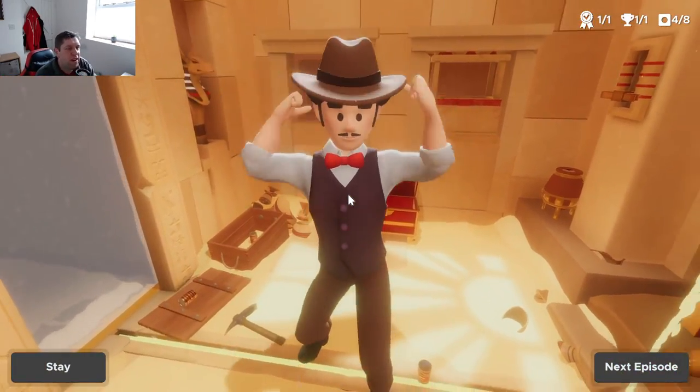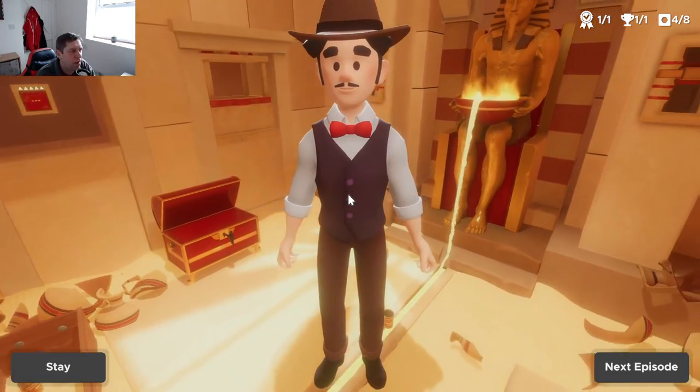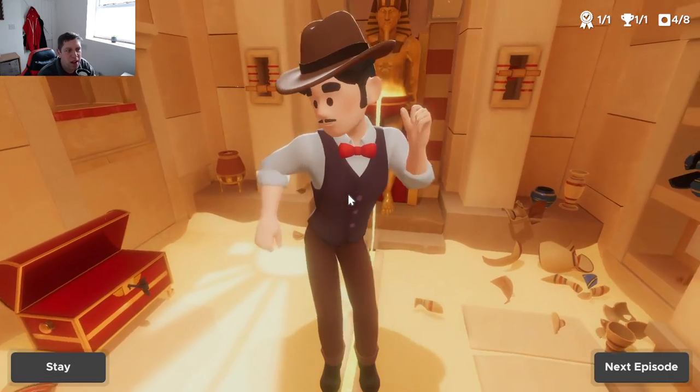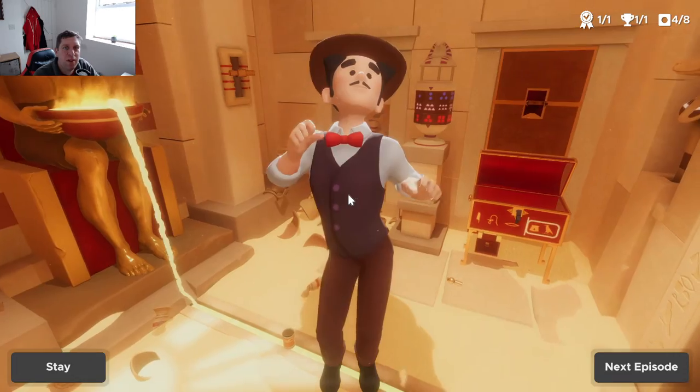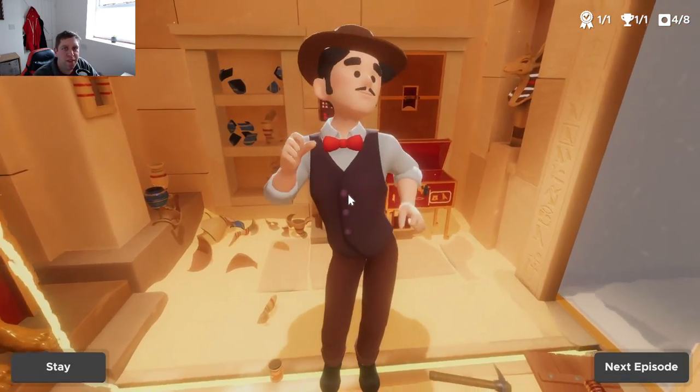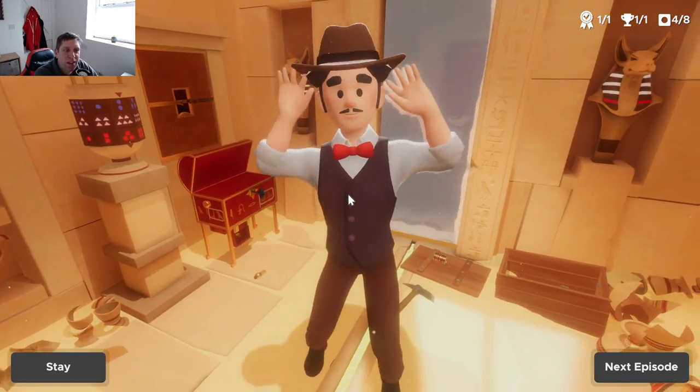All right, well, we certainly didn't get stumped on that one. Didn't take us a massive amount of time. But there we go — that is the gold chamber. We have solved another one of the escape rooms. Thank you very much, guys, for tuning in. We'll be back real soon with the next part of Escape Simulator. But until then, I've been Knocking, you've been awesome. Stay safe and happy gaming.